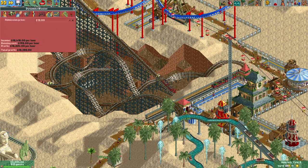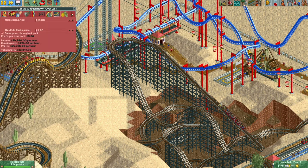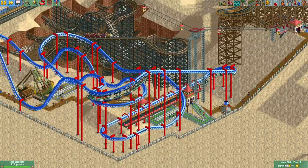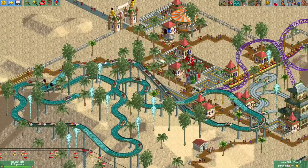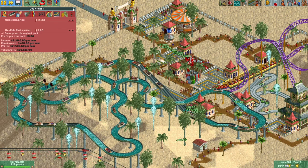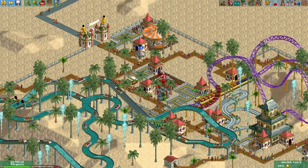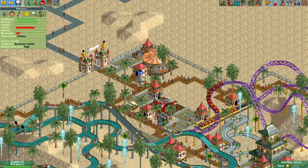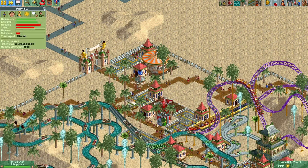The original train coaster is still making bank for us — it's made a total of $16,000. The log flume has made $24,000 — not bad. The wooden coaster has made $5,000 — hardly squat. But people are riding it. The swinging coaster is starting to recover its moneymaking power.